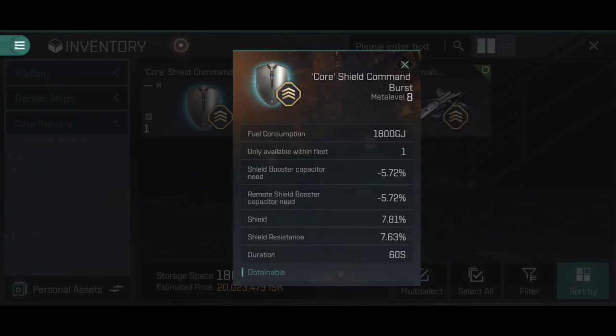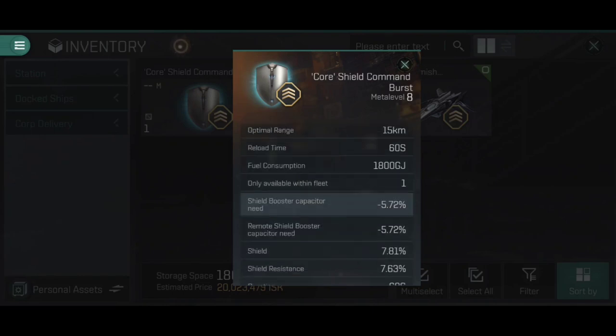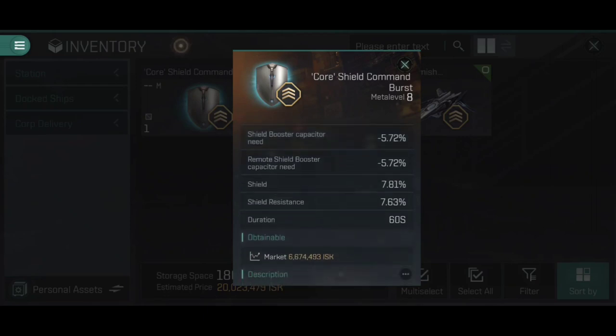Only available within fleet — you can only use this when you are fleeted up with someone, which kind of makes sense. The stats are the only thing that changes between a Mark VII and a core shield; the different meta levels only change the stats and the amount of power grid required. They all have the same range, the same activation time, and the same fuel consumption. That does not change within meta level — only the power grid required and the actual effects of the Command Burst.